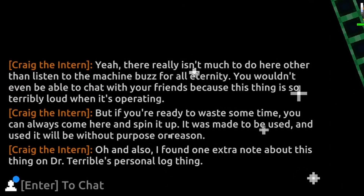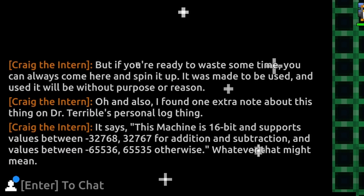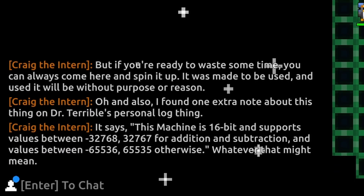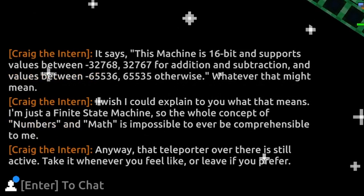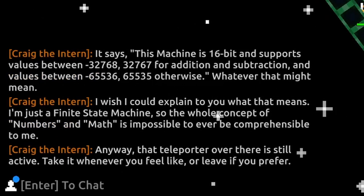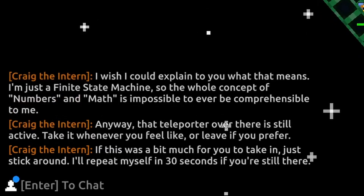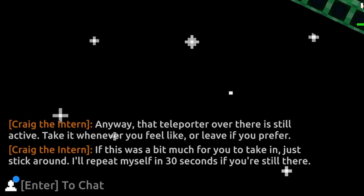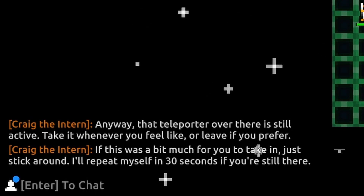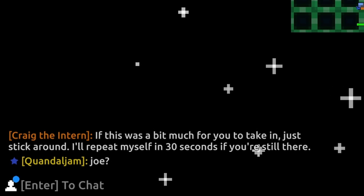Craig adds: 'I found one extra note about this thing on Dr. Terrible's personal log. It says: this machine is 16-bit and supports values between negative 32,768 and 32,767 for addition and subtraction, and values between negative 65,536 and 65,535 otherwise. Whatever that might mean.' I wish I could explain what that means — I'm just a finite state machine, so the whole concept of numbers and math is impossible to ever be comprehensible to me. Anyway, the teleporter over there is still active — I'll repeat myself in 30 seconds if you're still there.